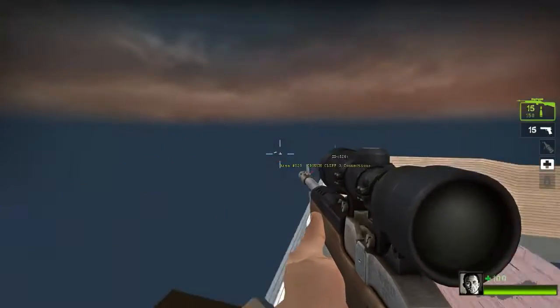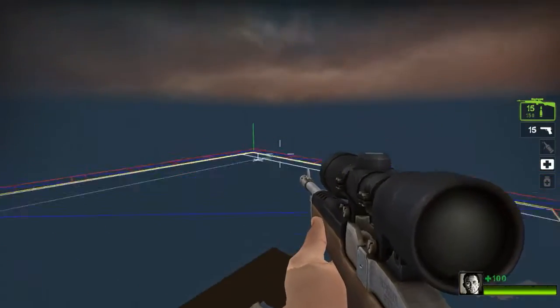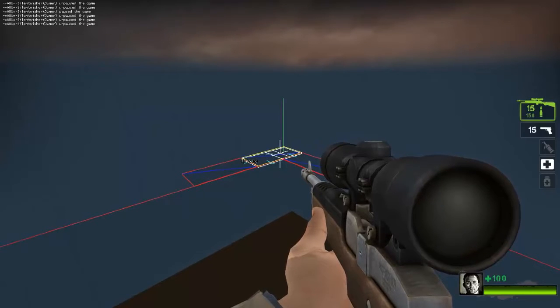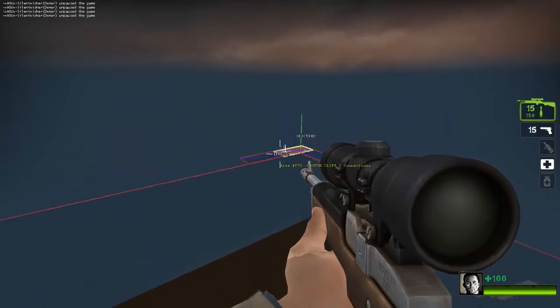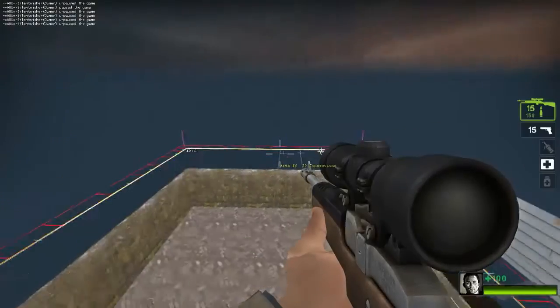Let's mark some areas that the zombies can come from. We're going to go over here to the corner. We're going to select them by either hovering over them or using the select option on the CFG that I gave you. And then we're going to type in nav_mark obscured. Basically, what obscured means is the players can't see it, and it's a place that zombies — a massive amount of zombies — should be able to spawn from. I'm going to do it a couple more places.